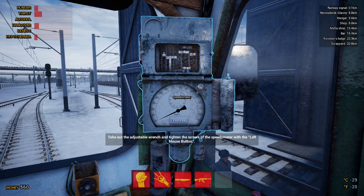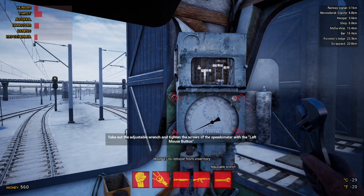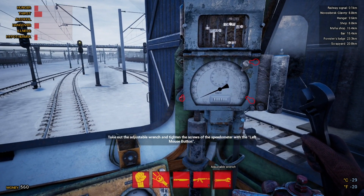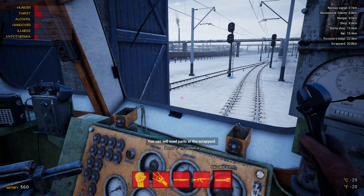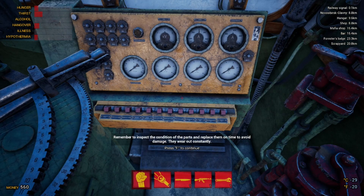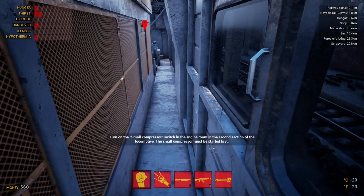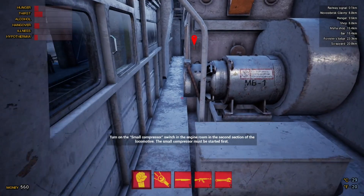We've got a 0% speedometer so we're going to grab the new one. We'll hit I, go to the hundred percent speedometer, and slot that in. Then we go back into our inventory, get our wrench, and use that to tighten everything up. Once this is done we should be able to set up our train to get going, and hopefully this run is going to take us past where we got to last time.